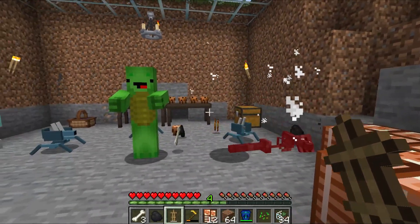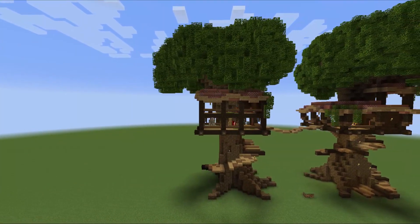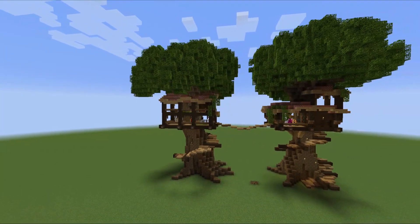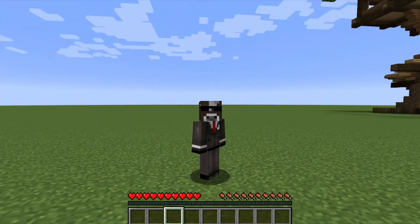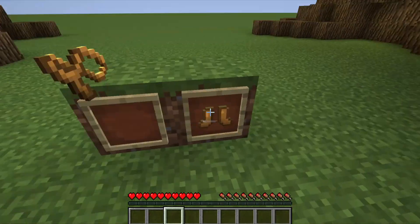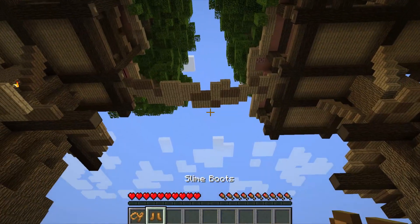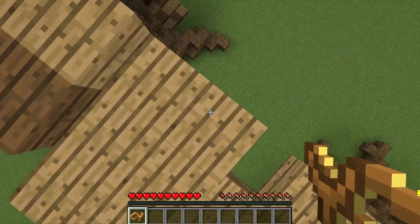Okay guys, let's move on to the JJ pro house. This double tree house looks super cool, let's run to it. This stuff will help us go up. Wow, that's funnier than elevator.